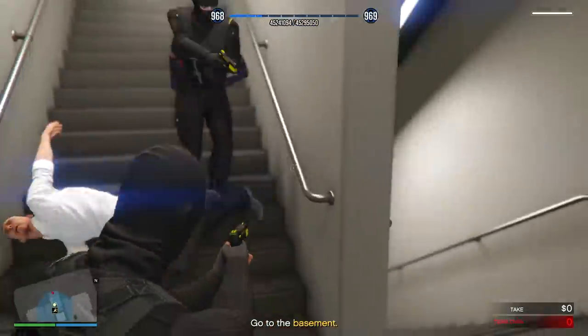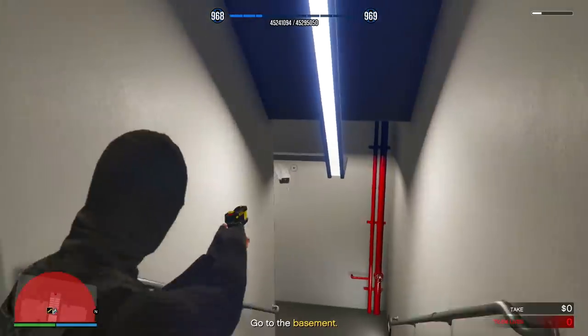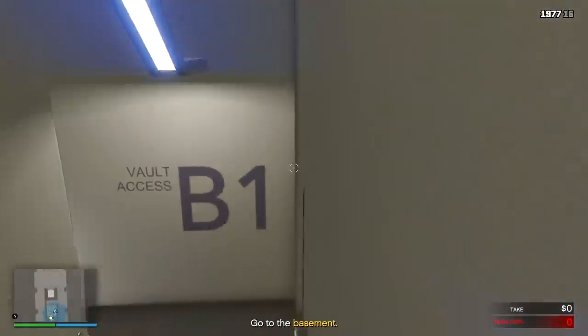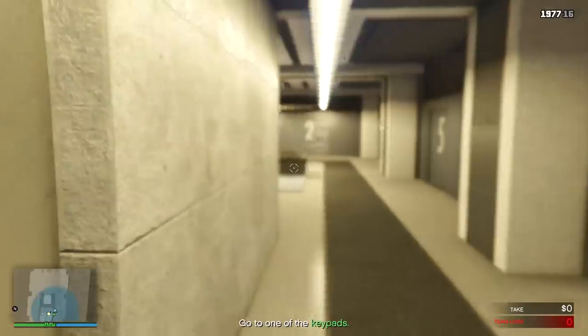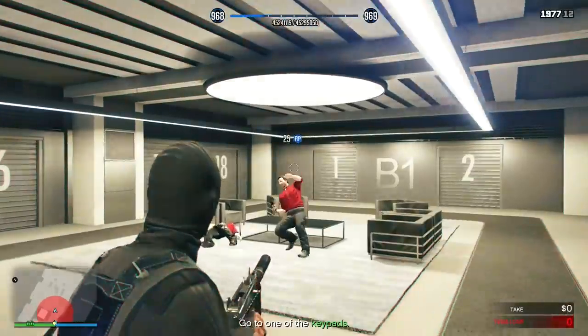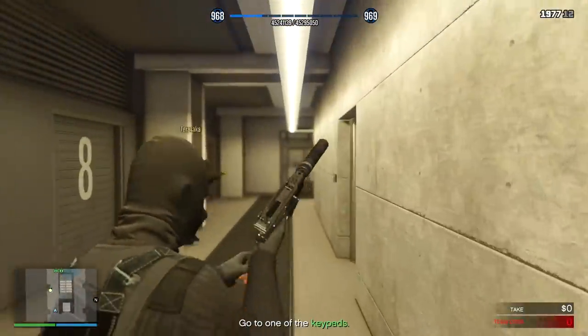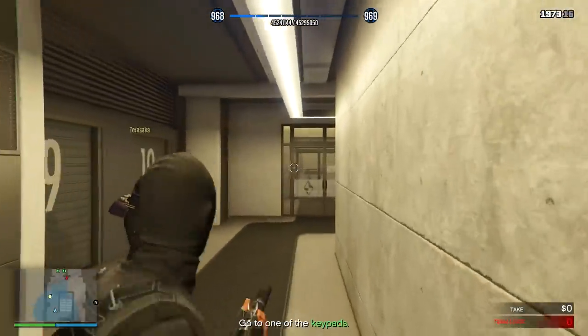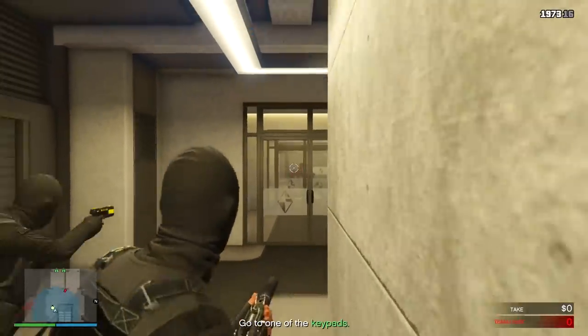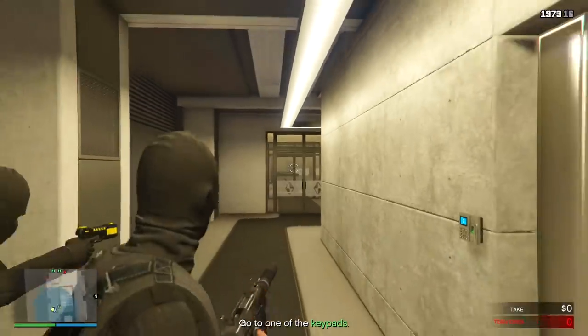Before they go to the vault, today's takings are stored near where you are — might be worth a detour. It's a two-room system: one of you needs to hold the access button in the security room while the other runs through and grabs the cash. The camera just went down — it'll be back online soon. Remember, if you bring down too many at the same time they'll hit the alarm.